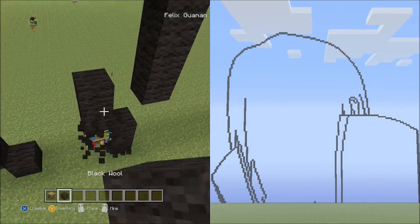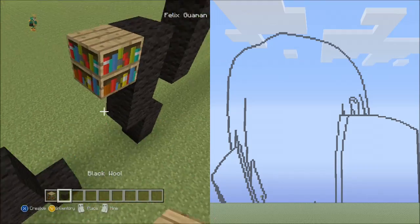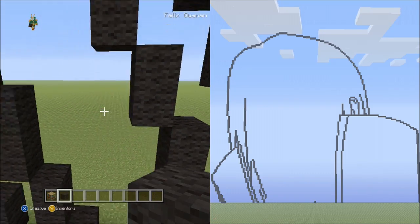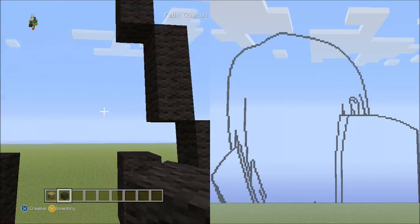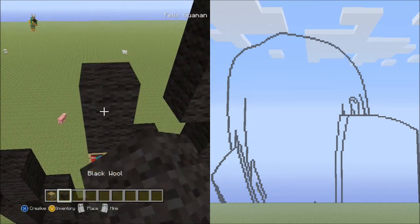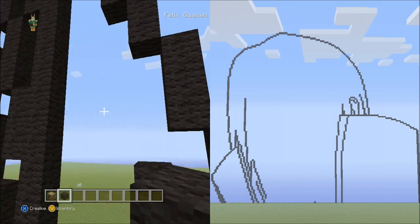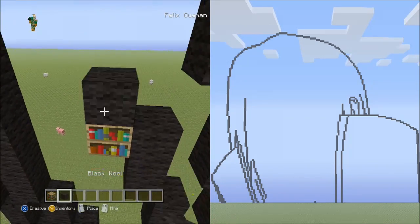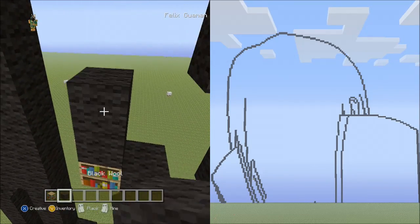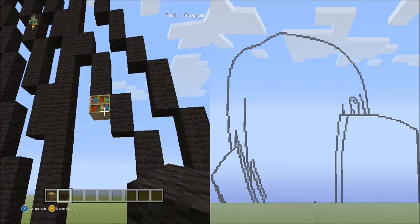Place 3 blocks going up on the left side, delete that. Place 2 sets of 2s going up on the left, delete those. Place 2 sets of 3s going up on the left, delete those. Place 2 blocks going up on the left, then 3 blocks going up on the left, then 2 blocks going up on the left — it should look exactly like that.